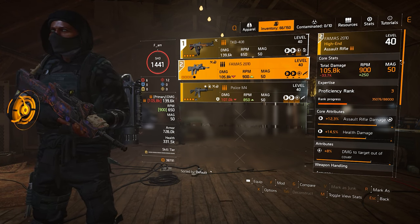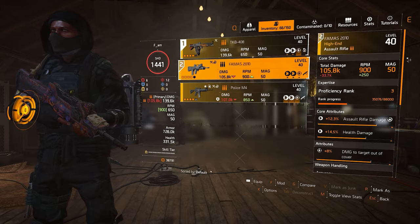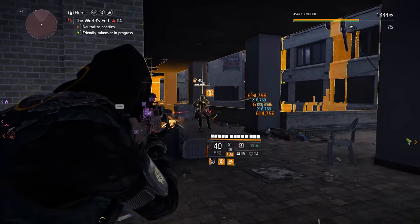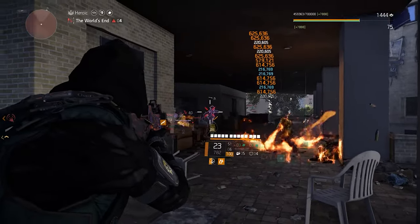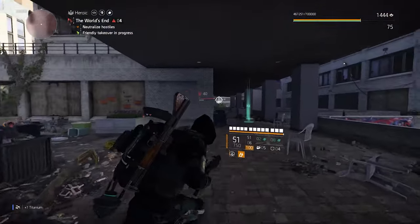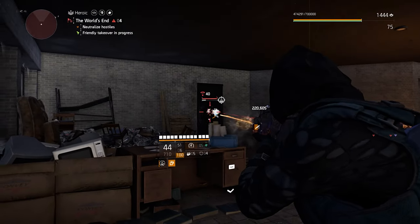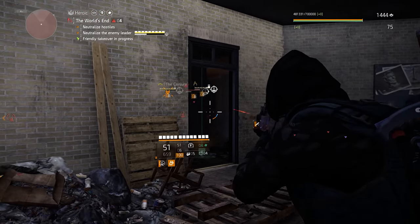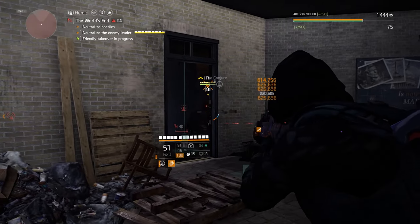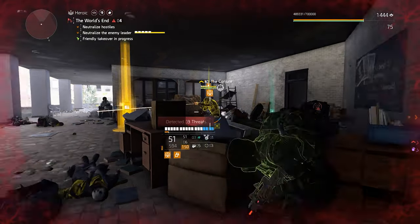Moving on, we have the Famas. The Famas is the exact opposite of the TKB — a very high fire rate of 900 rounds per minute with a much lower base damage. It's loved by a lot of players for how fast it can kill at close ranges. Even with lower base damage, used with a good damage build it can melt enemies at close ranges and is decent at medium range too. It's ideal for aggressive, up-close playstyles. If the recoil seems too much, go with the named version called the Burnout, which offers 40% weapon handling, making it a laser beam at all ranges. A great build suggestion for Famas is Striker, which offers increased rate of fire and weapon handling.